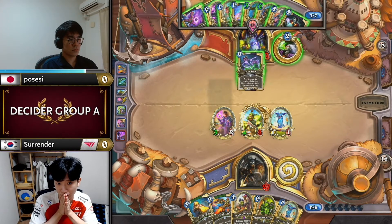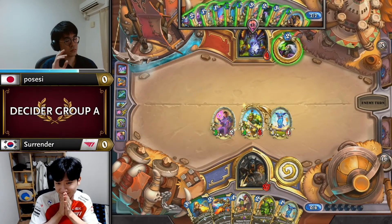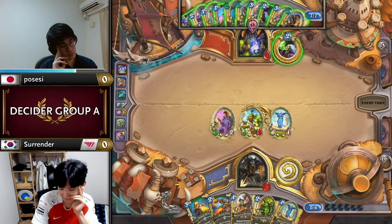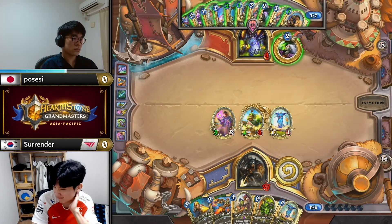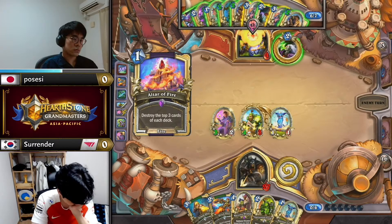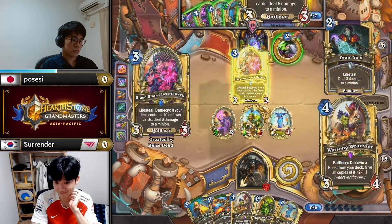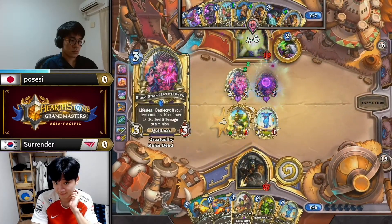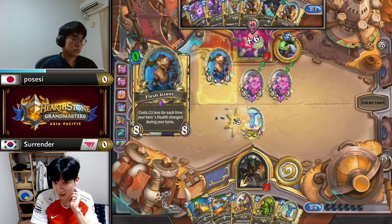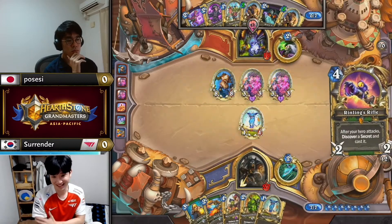Altar of Fire — insta. After the Raise Dead ends. You can go double Bristleback plus Giant obviously — that's what I'm most heavily looking at. That surely keeps you alive 100% of the time. Despite Surrender optimizing the turn with my line of play, he would have floated some mana the following turn without any other burst spells drawn, so he decided to weave in some more minions on board. But it is not enough against the giant swing-back turn.